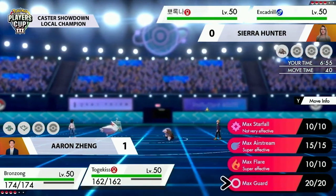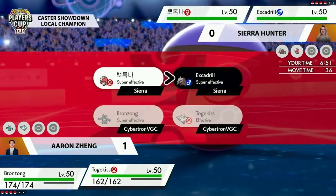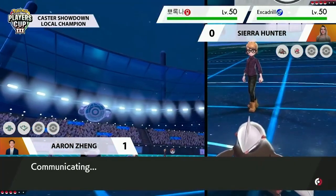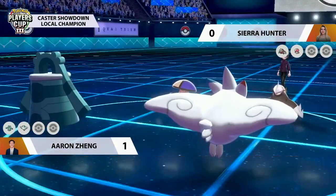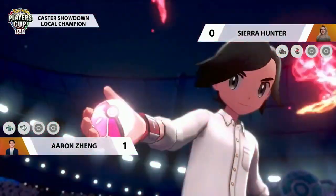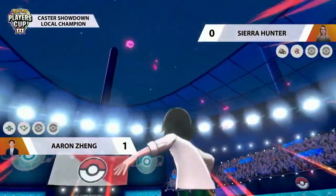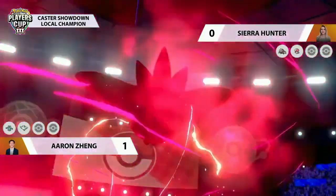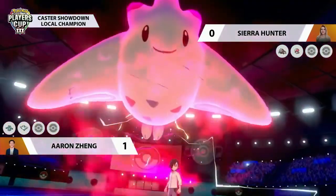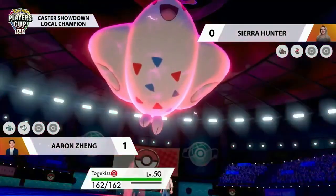The mind games start again — is Aaron going to go for speed, or could we see Follow Me Trick Room? The Trick Room threat is so apparent here. Sierra can't not Protect with Amoonguss — she's got to go for Spore into Bronzong again to shut that mode down. But she has to be wary of Togekiss carrying Heat Wave that could threaten both sides of the field. Aaron goes straight away with the Dynamax on Togekiss again.